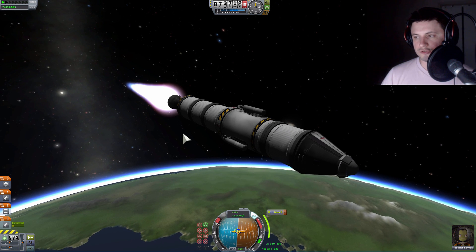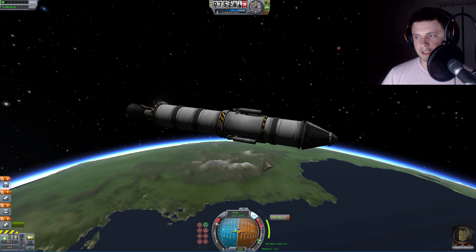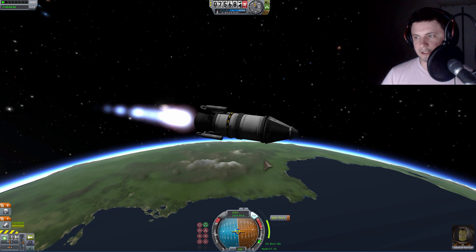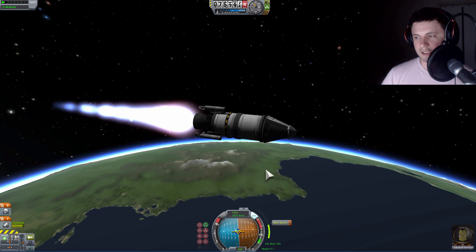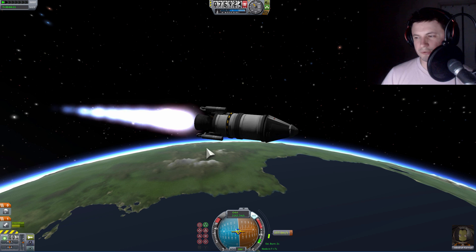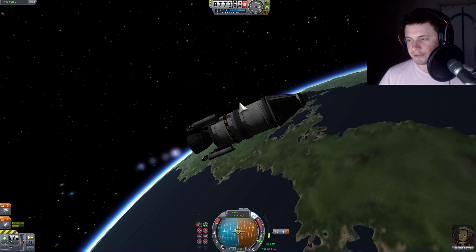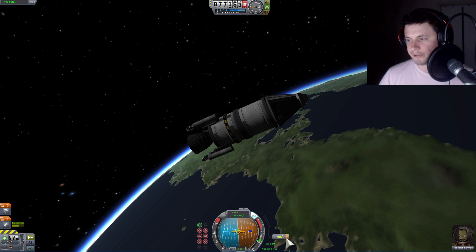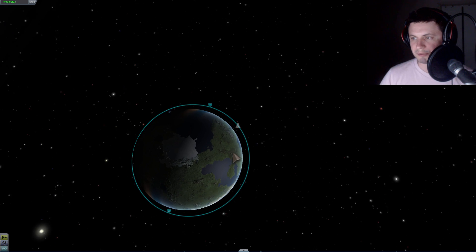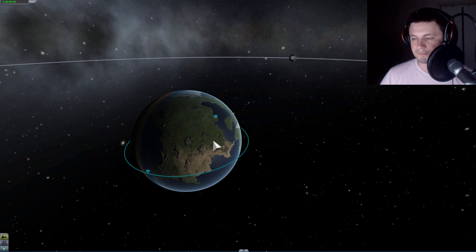We're going to start burning the last bits of fuel here and circularize our orbit as much as we can. Hopefully this will be enough to position our rocket into a circular orbit around Kerbin, but possibly not. Let's go to the last stage and prepare the last bits of fuel, which will also let us see how much delta-V we actually have on this stage. The last bits of circularization will place us in a somewhat circular orbit with 77 to 78 kilometers apoapsis and periapsis. This is almost a perfectly circular orbit.